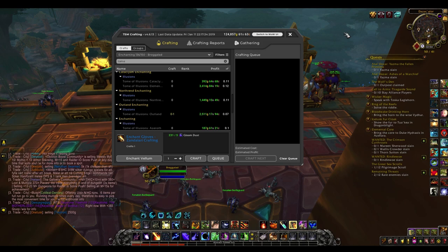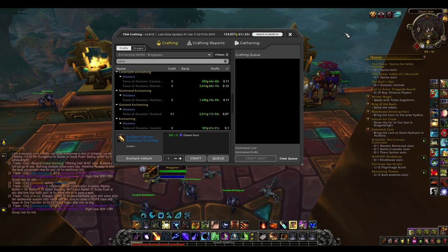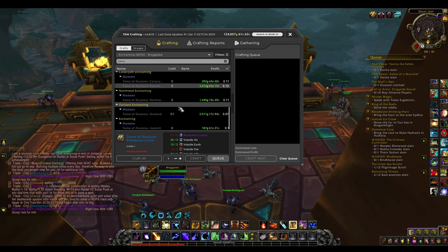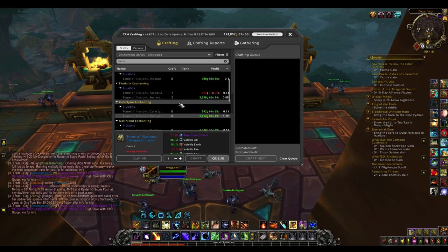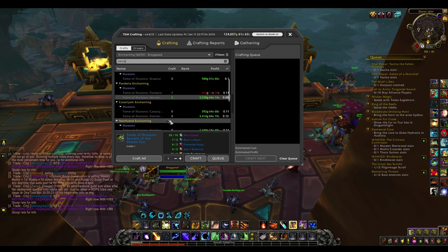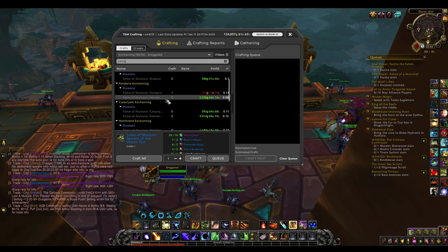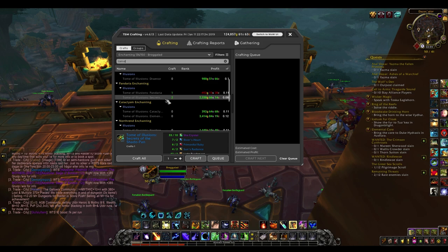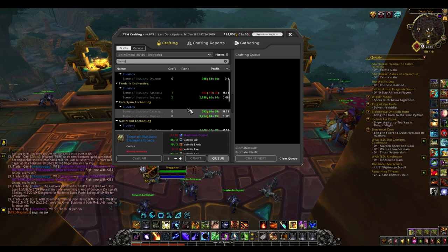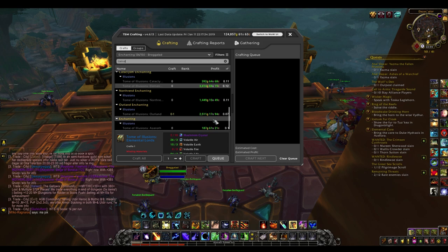Last up we have enchanting, and the tome of illusions is really really good. Lots of people either don't make these or can't be bothered, but they're definitely worth it because they still sell really well. In particular the elemental lords tome — which requires exalted with Therazane from Cataclysm — and the secrets of the shadow pan, which requires exalted with the Shadow Pan in Mists of Pandaria. These are harder to get so they sell for a lot more with less competition. Often when someone buys one tome they'll buy all of them, so you can make 10k to 30k from one person.